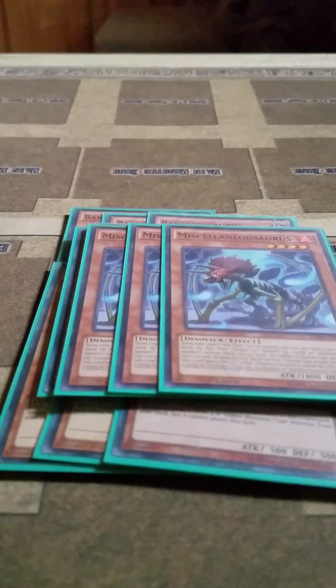Then I play 3 Miscellaneousaurus. During either player's main phase, you can discard it so that all your Dinosaurs become unaffected by opponent's card effects during that main phase. And you can banish it and any other number of Dinosaurs from your graveyard as cost to then summon a Dinosaur from your deck that has a level equal to the number banished. Each of its effects is once per turn.